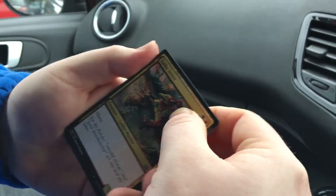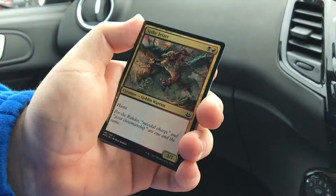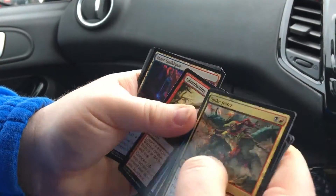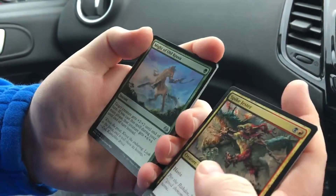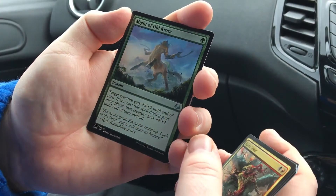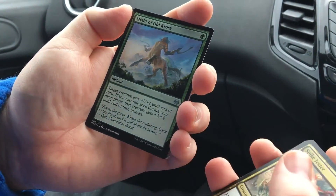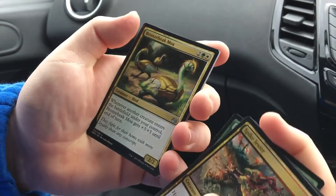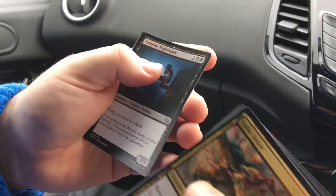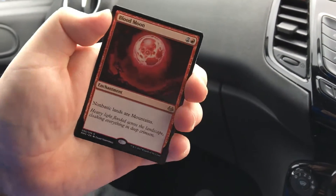Here we go for the third pack. There's a Spike Jester - I do like Spike Jester. Can we pull one of the nice uncommons? There is one of the nice ones: Might of Old Krosa. Target creature gets plus two plus two, and in turn if it's cast during your main phase it gets plus four plus four - for one green. Very nice.